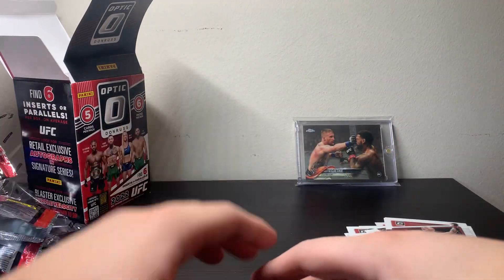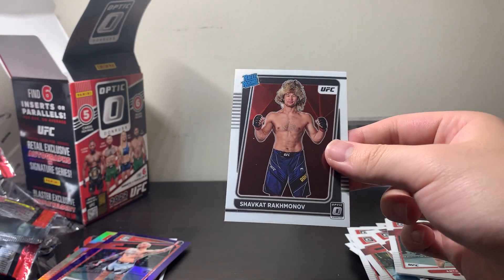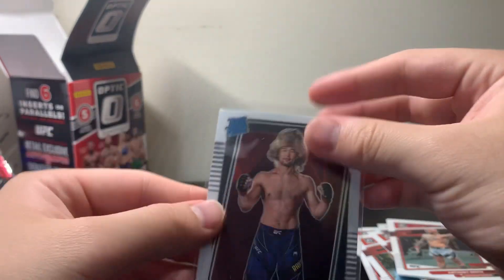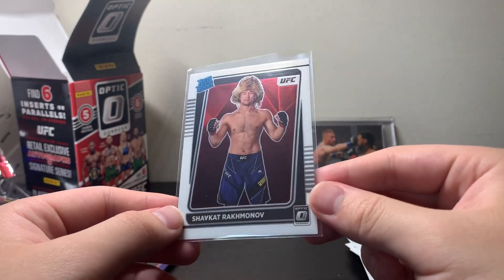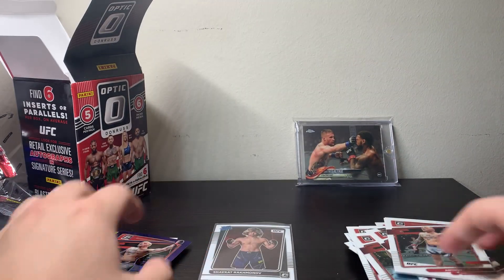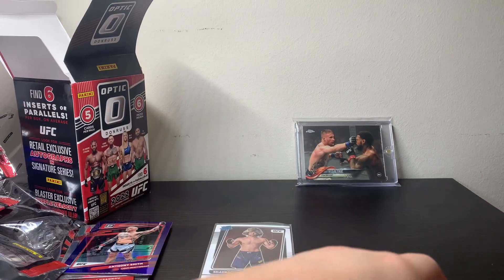My favorite card of the box is this Shavkat Rakhmanov base Optic rookie card. He has the cool hat in the picture and everything — a little off-centered top to bottom, but awesome. My first Shavkat rookie, I believe, actually. So that's pretty cool. But yeah, that'll do it for this one, and I'll see you guys in the next one.